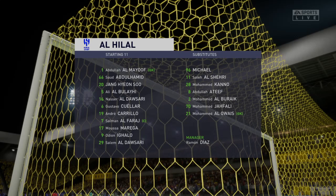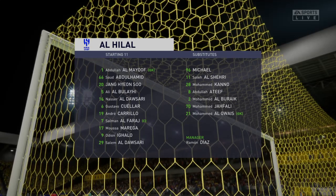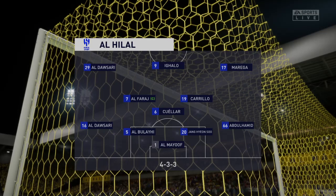Introducing the starting players for Al Hilal. Well, it's a 4-3-3 with two out-and-out wingers, but they do vary their movement. They give width, but they also make diagonal runs infield when the ball's on the opposite flank. Their performances will be key today.